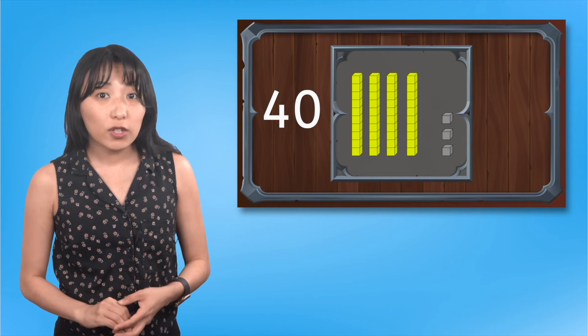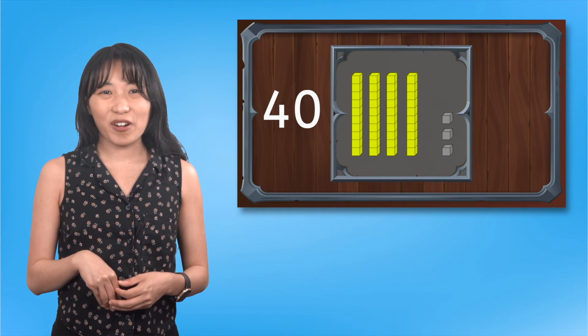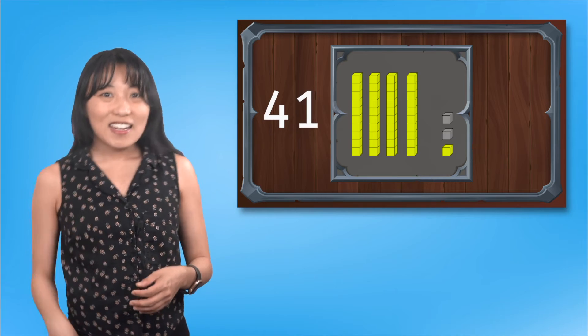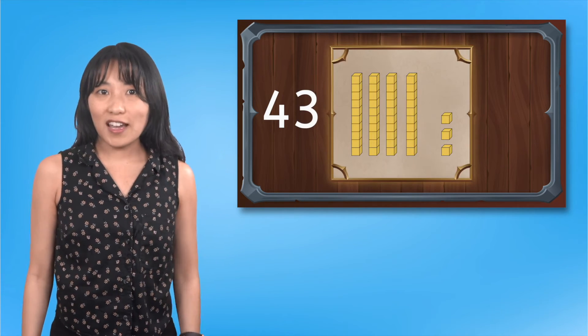Now, if we look at the ones, we can count on from forty to identify this number: forty-one, forty-two, forty-three. We cracked the first part of the code. Great job!